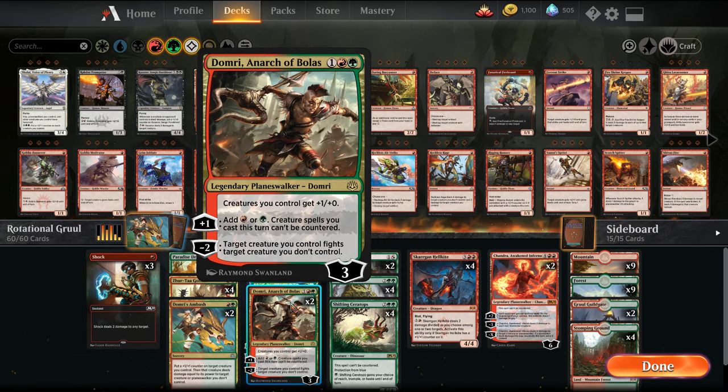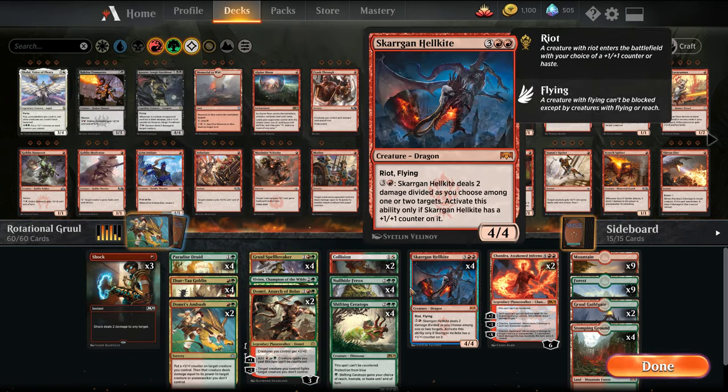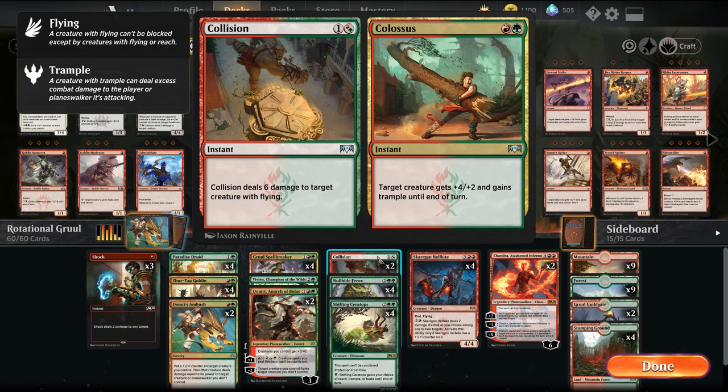There's 3-mana Domri, which ramps us from 3 to 5 mana. Within the next turn, if we have a land, it gives us an Anthem for our creatures and also serves as more fight. This is basically our removal in the deck. We also have Collision Colossus, which gets rid of flyers and is a good pump spell.